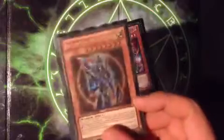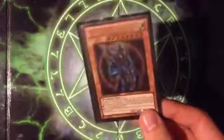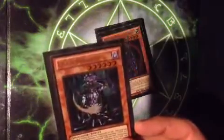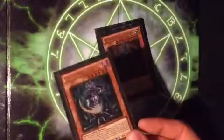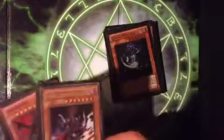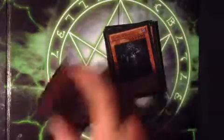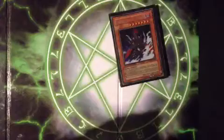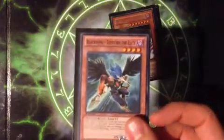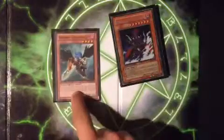Black Luster Soldier, which I'm surprised did not get hit on the ban list — this card is broken and can be a game changer for sure. Then we have Black Luster Soldier's little brother, Chaos Sorcerer. This card is pretty much like a small version of Black Luster. Gorz and Tragoedia just for retaliation — they can change the game. Blackwing Zephyros — I'll explain why I chose this in a little bit; it can open up some crazy combos.